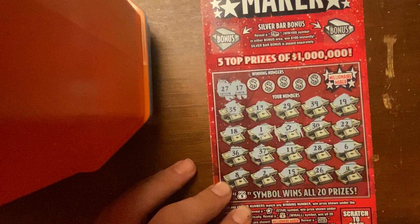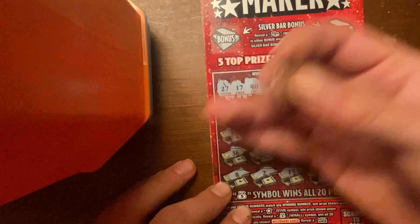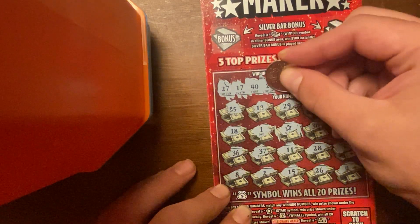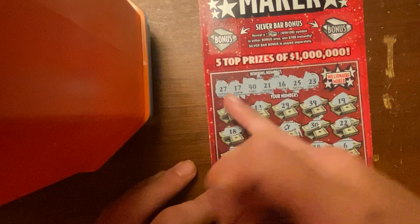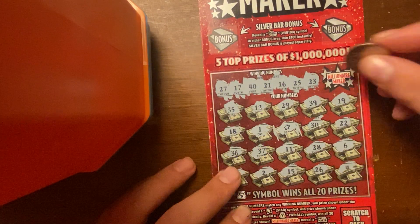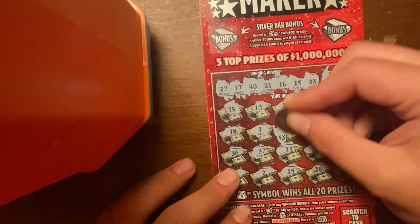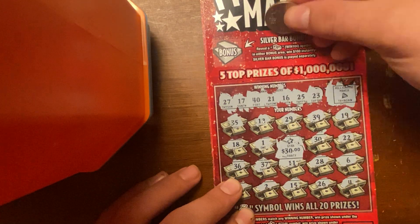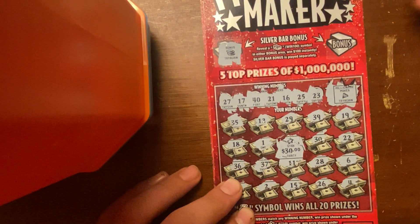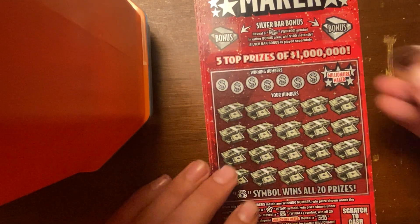17, no. 40, no. 21, no. 16, no. 25, no. Last number 23, no. Alright, got the millionaire maker — not a millionaire today. We won 30 bucks with the star. Then we got these two bonuses up here — win $100 instantly if you reveal the money. No, nothing there, and no bonus there. So we got a $30 winner on ticket number zero.